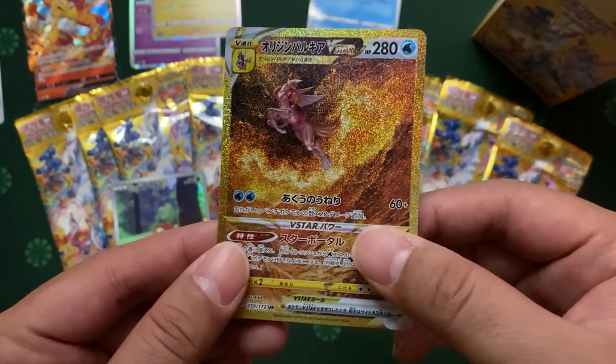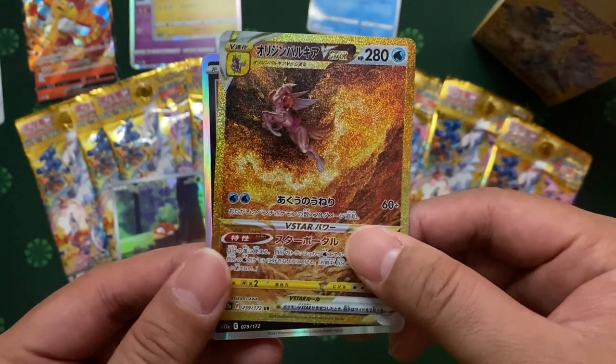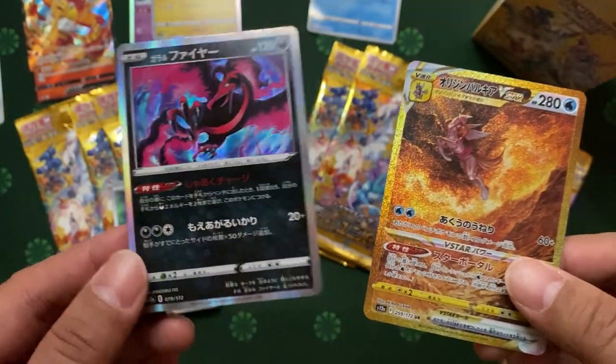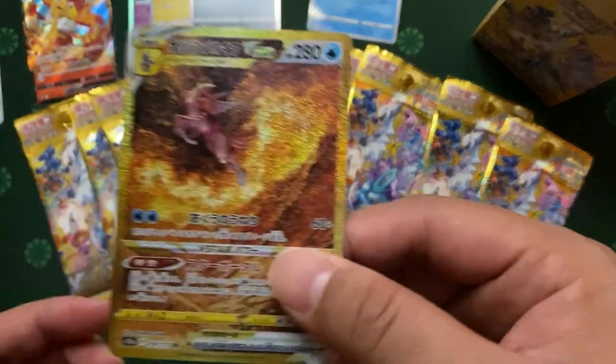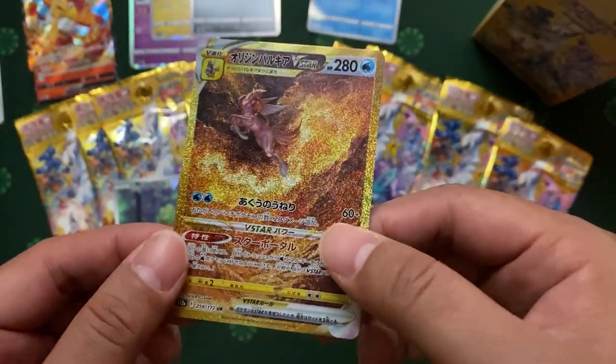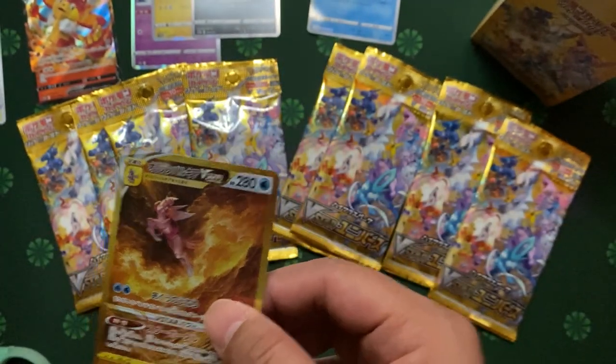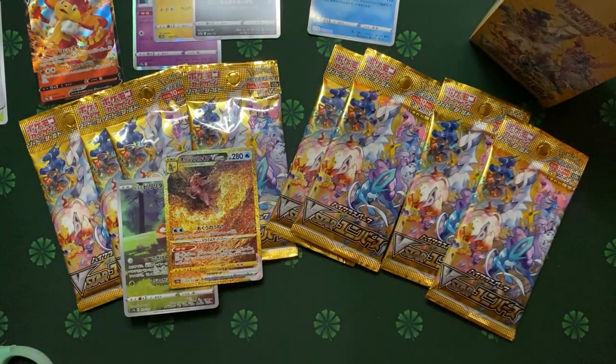Super lucky, guys! Super lucky! And what's behind? It's a Moltres! Super cool. Holy moly. Guacamole. I think that's like... maybe two to three hundred, or maybe the 150 range.